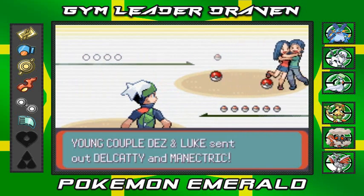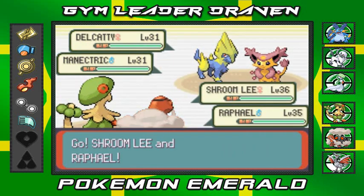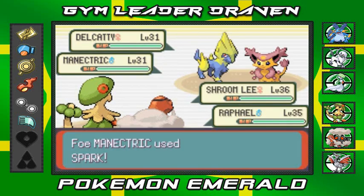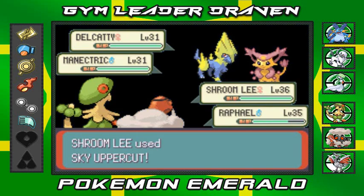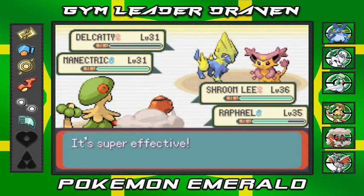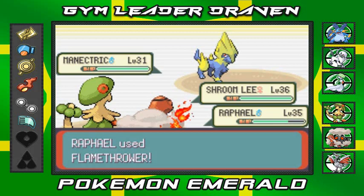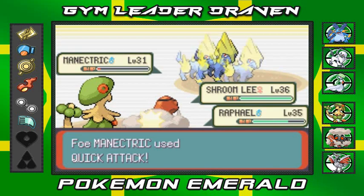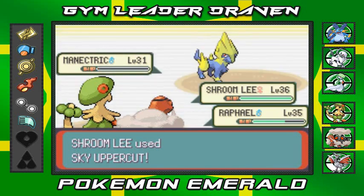Young Couple Des and Luke want to battle. We got ourselves a Delcatty and a Manectric. I'm going to go with a Sky Uppercut on you and a Flamethrower on you. There's that Spark Attack — it does affect my Raphael. Sky Uppercut for the win! I think this is the first time I'm using Sky Uppercut — correct me if I'm wrong. Flamethrower attack. Manectric does not win. Sky Uppercut for the win! Bye-bye Manectric — you're not so cool after all.